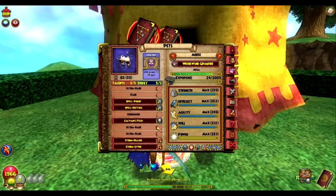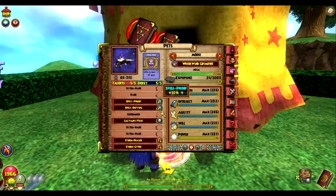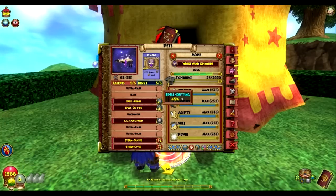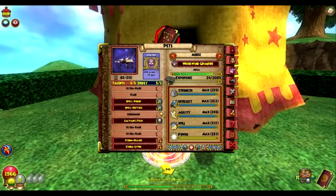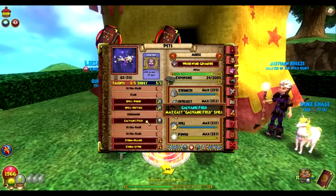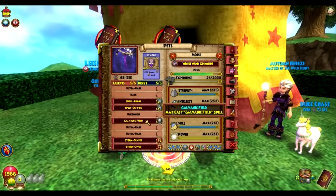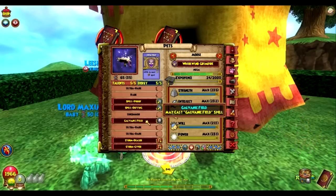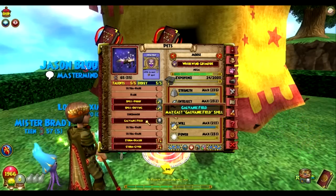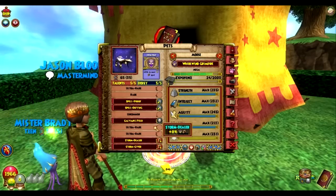Defy is two dots, so if you see two two-dot talents on the Piggle you know Defy is there. Uncommon is just one dot. What you do is take a picture of the pet you're hatching with and compare it to each hatch. The first couple won't show all the talents, so hatch a few times first, then start comparing. Eventually you'll reach a point where only the talents you want are showing up.